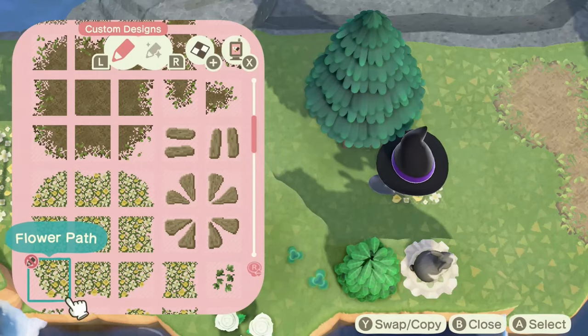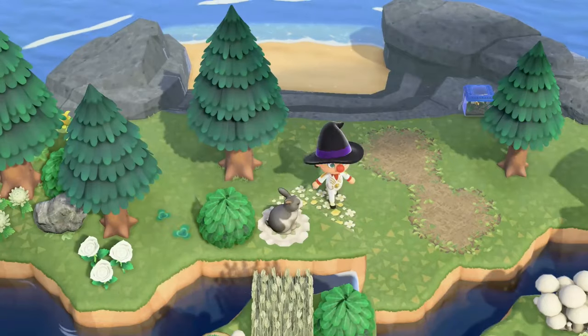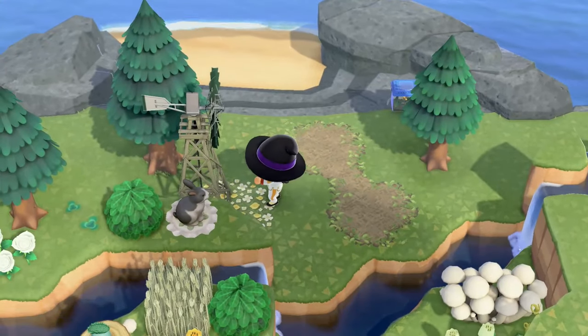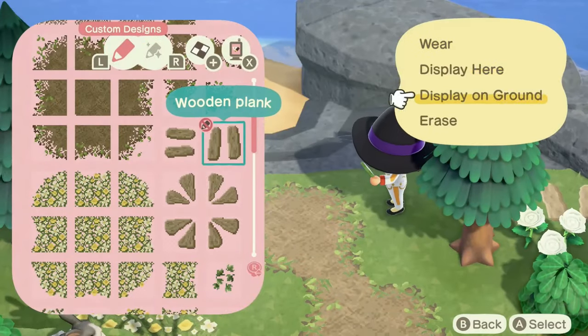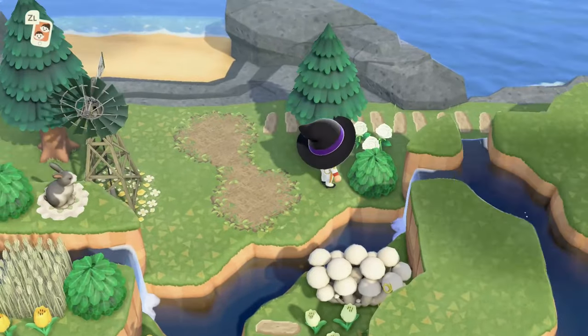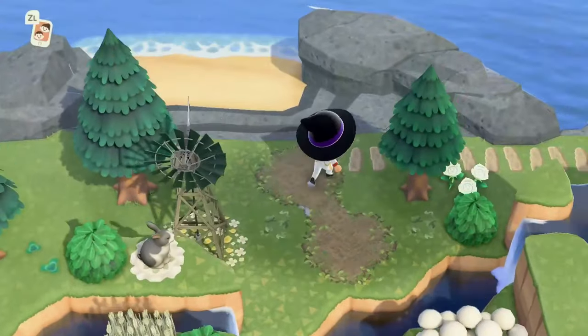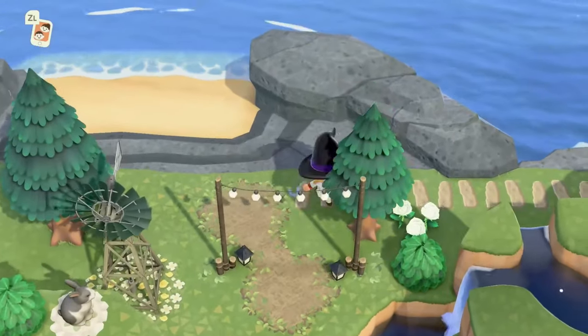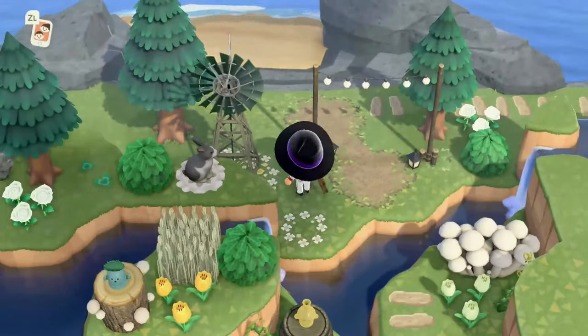And now on to the very last part of this, just to get our little windmill down, because for some reason that was such a priority to me for this build — fitting a windmill in it. I don't know why. I really like the windmills on this island. I'm using the green ones and the damaged ones, and they seem to be resonating the most with me on this particular island.